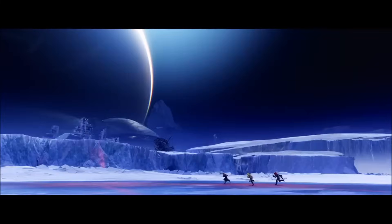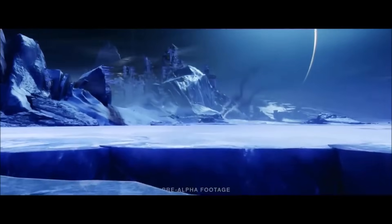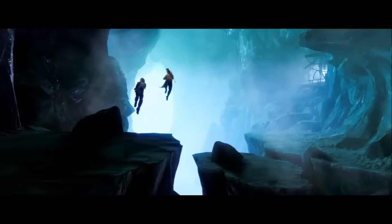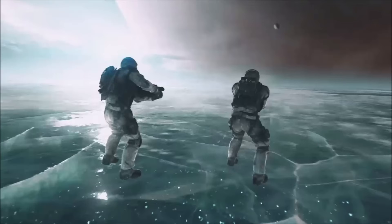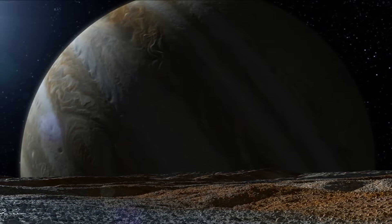In the Destiny 2 expansion Beyond Light, the majority of the story plays out on Europa, where the ruins of an old human colony once stood. In the game, Europa is depicted as a cold, icy world, and it hasn't just featured in the Destiny series. Europa has also featured as a location in Call of Duty, Battlezone and Descent, among many other references in games and entertainment. These fictional representations are, of course, based on a real place.